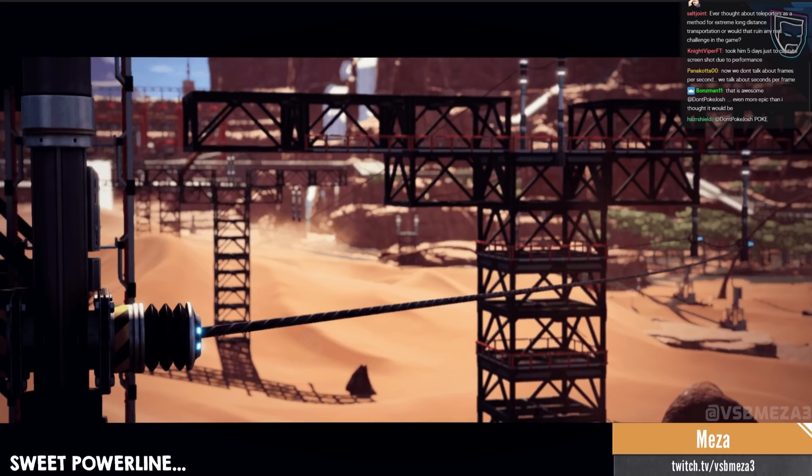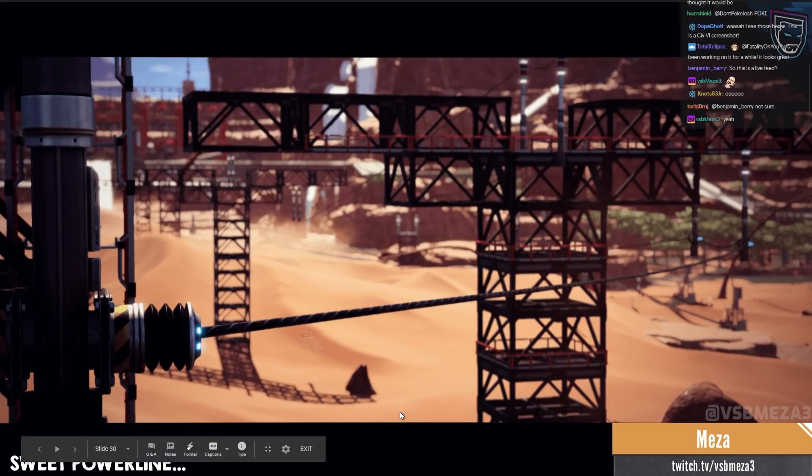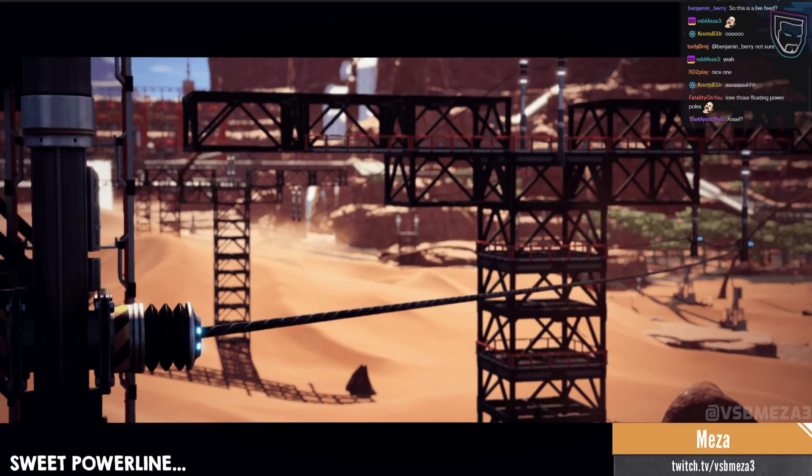This one is from Mezza — look how gorgeous this is. He was using Ansel for this and there's no Photoshopping, apart from just aligning the image. Look how gorgeous this is honestly. And the bottom left — 'Sweet Power Line,' like Sweet Caroline... 'Sweet Power Line' — this is why we have to cancel Mezza. Very nice, very pretty. Please never sing again.